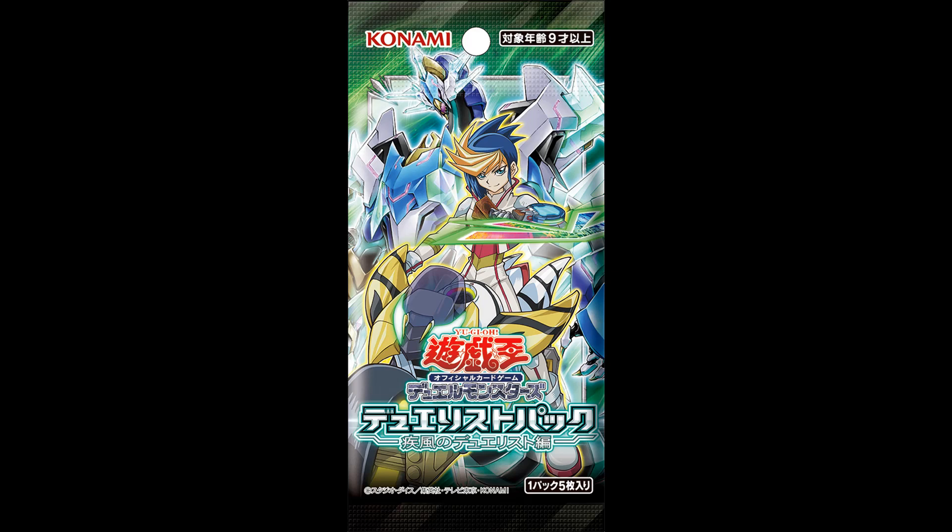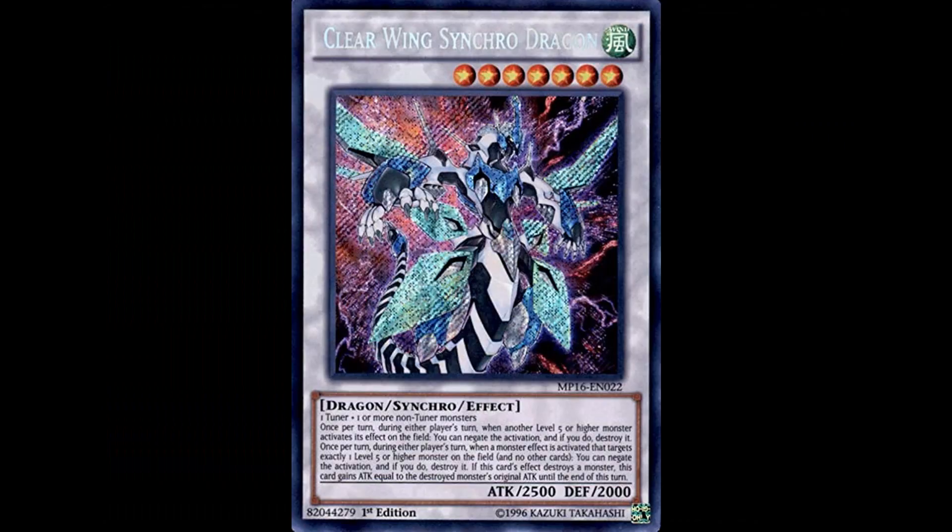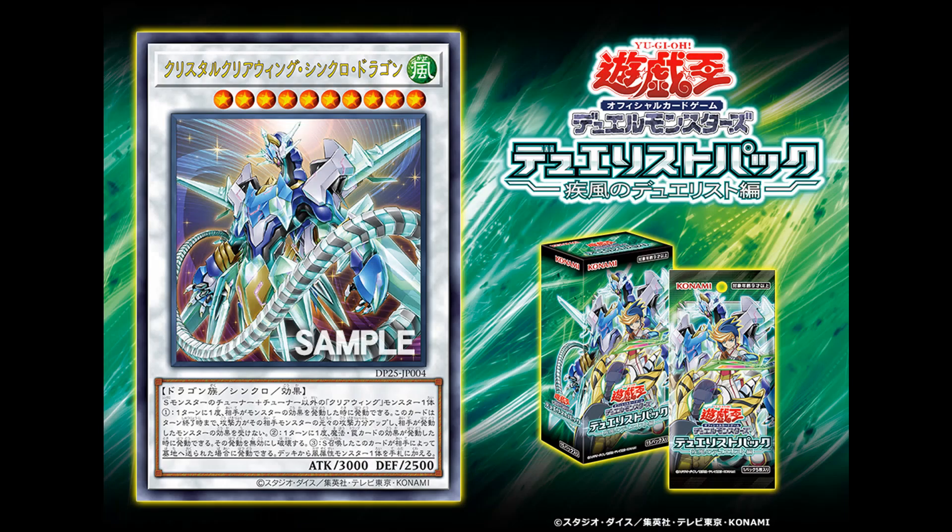Today we only got one card for Duelists of Gale, which is the cover card Crystal Clearwing Synchro Dragon. It's a Level 10 Wind Dragon Synchro Monster with 3,000 attack and 2,500 defense, requiring one Synchro Tuner and one non-Tuner Clearwing Monster — so you basically summon this like Shooting Star Dragon.